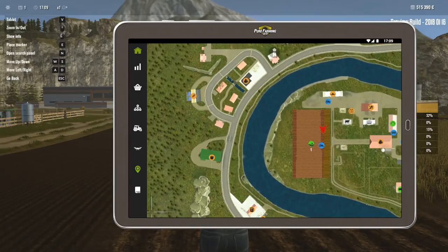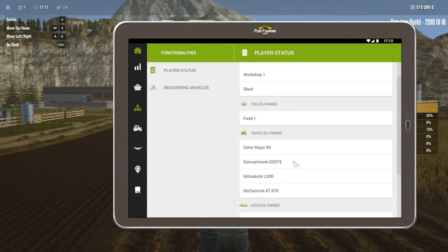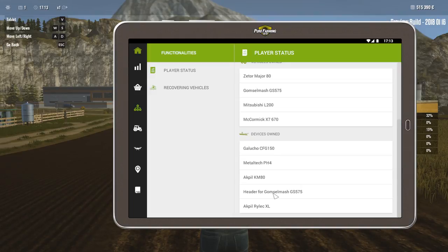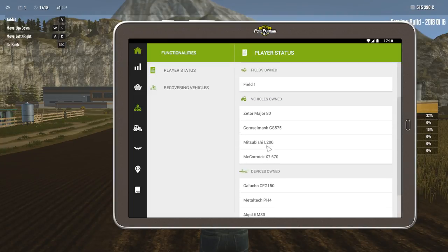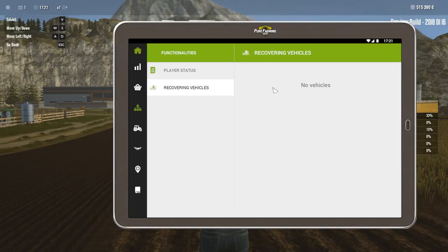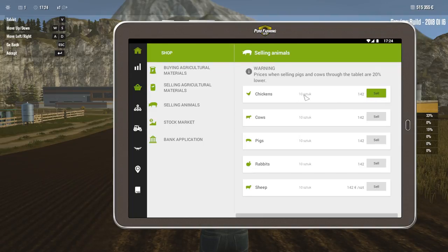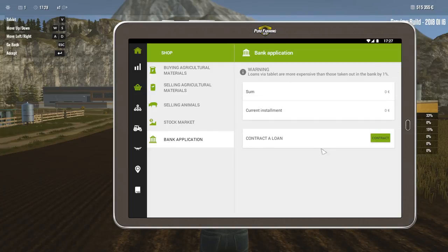While he does that, let's take a look at the tablet again. Player status - sheep barn, device is owned. So yeah, I guess we did not own a cultivator, and it looks like we don't own a seeder either. Fields owned: one field. Buildings owned: sheep barn. Covering vehicles - no vehicles to recover. I don't want to sell animals, I'd like to buy some. Through the tablet, purchases are 20% lower. Bank app - oh, a contract loan with installments of 12, that's a kind of nice way of doing it compared to Farming Simulator.